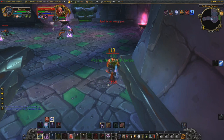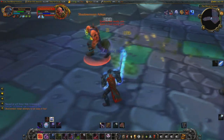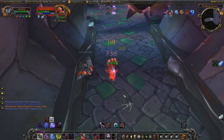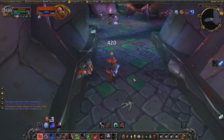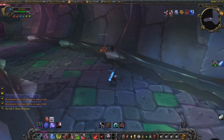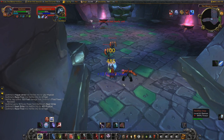Weave in your cooldowns of Vampiric Blood and Mark of Blood just to keep your health topped up - I do need to keybind that cooldown as well. These should go down pretty easy once you get the hang of it. If you do struggle with these initial packs, you can use Chains of Ice to kite one of the mobs while you fight the other, but I didn't find that necessary. You may want to do that if you're level 59 and it's a little bit tougher - experiment with it and see how it works for you.